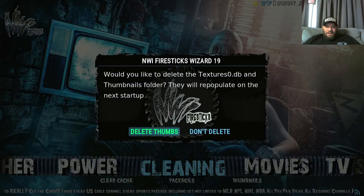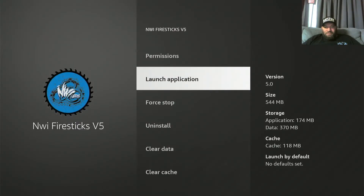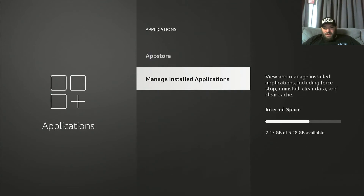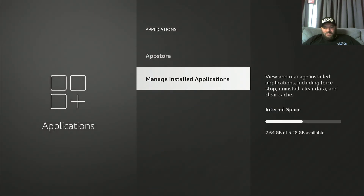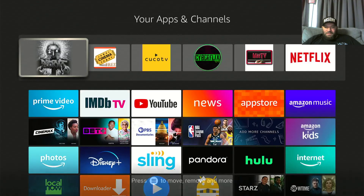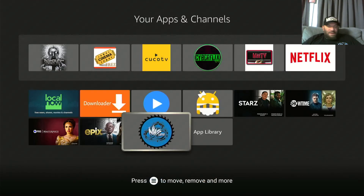For thumbnails, go to Power, Force Close. Now you have v4 and v5 — let's uninstall v4 since I don't need it anymore. You can keep them both until you're happy, but your storage will drop. I'm at 2.17 GB now; if your storage is low, get rid of v4. Uninstall it and your storage should pop back up about 0.5 gigs or so.